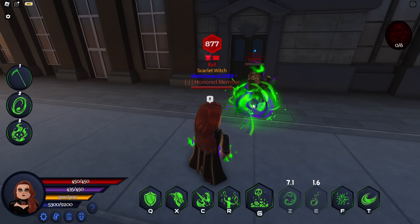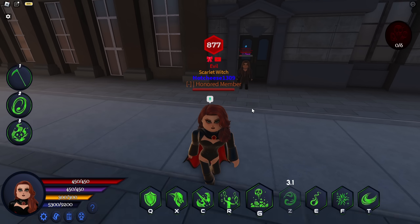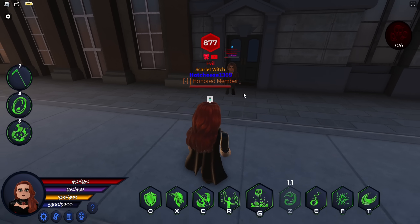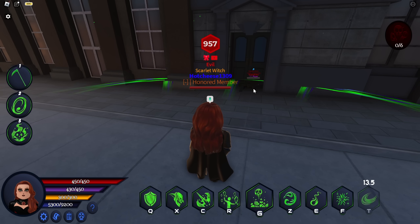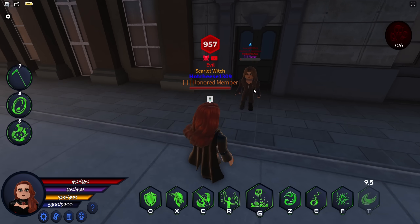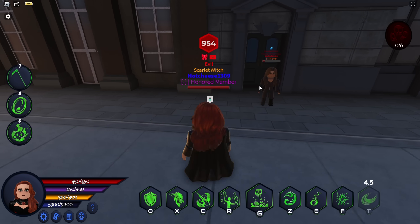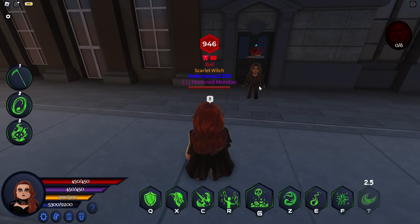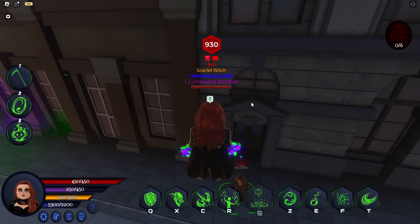Next we have her basic ball, which has about a three second cooldown, which is really less than I expected. Next we have ISA T, which sends out a weapon of some kind, but it does have like a 10 second cooldown, which is quite a lot.